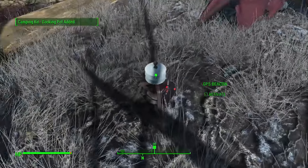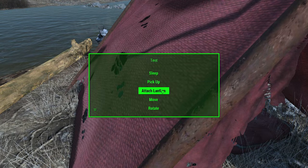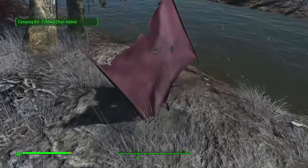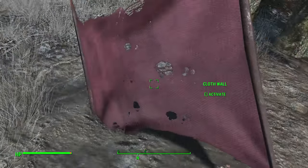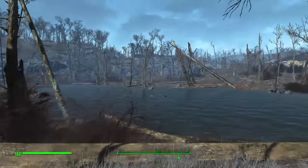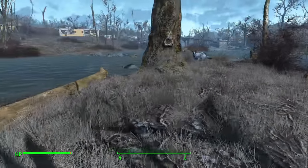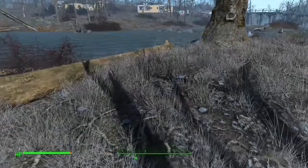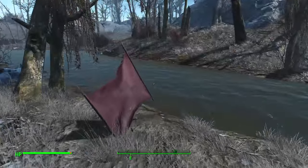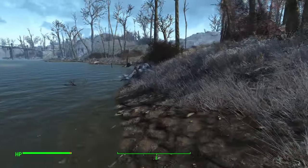To demonstrate packing up, you extinguish the fire, pick up your radio beacon, pick up your pole tent, and pick up your chair. The cloth walls seem to be glitching in the current version, but you can pick up the campsite and get ready to move on. It's just as easy as that — place everything down, use it how you want, then pick it all up and move on.